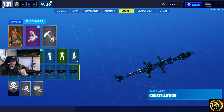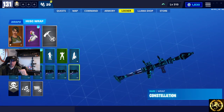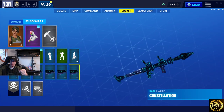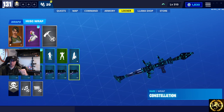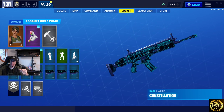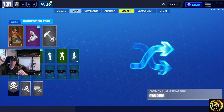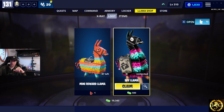Anyway, wraps have been in for a while, and the emotes as well. This is probably one of my favorite wraps — it's actually in the shop right now, it'll be out at about 6 o'clock. I'm glad this one came back. It's a pretty cool one and it looks pretty good on all the weapons. Let's go ahead and dive in and start opening some llamas.